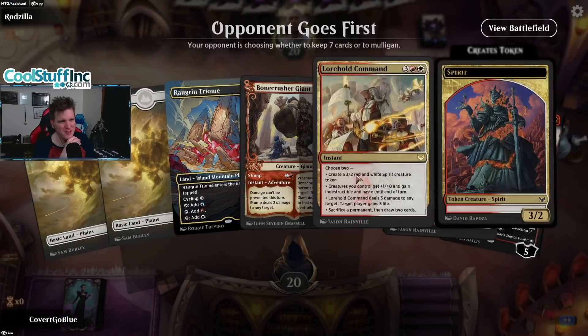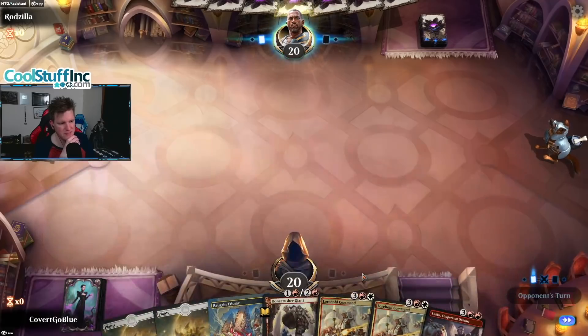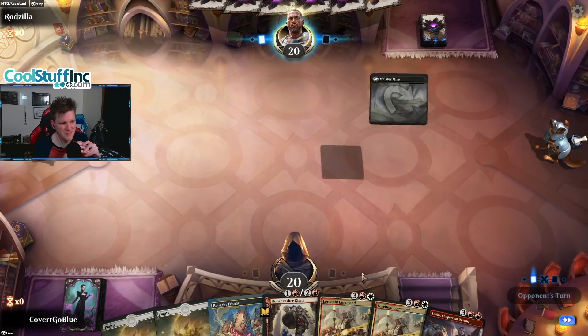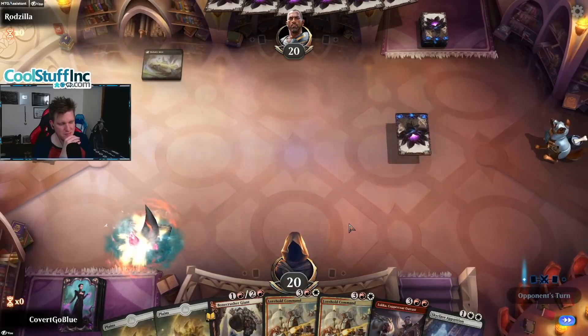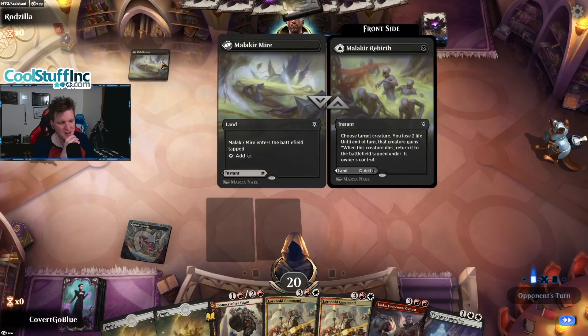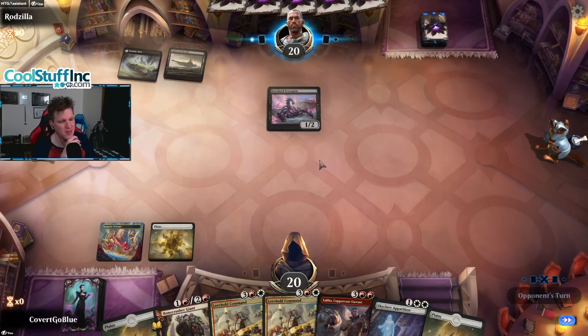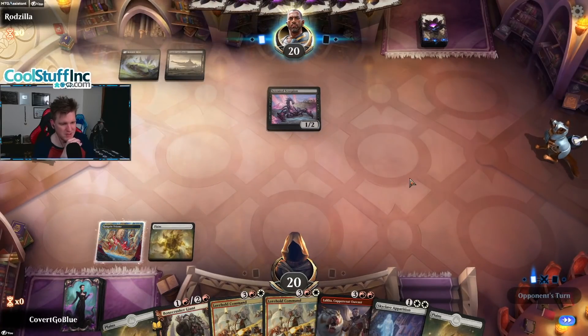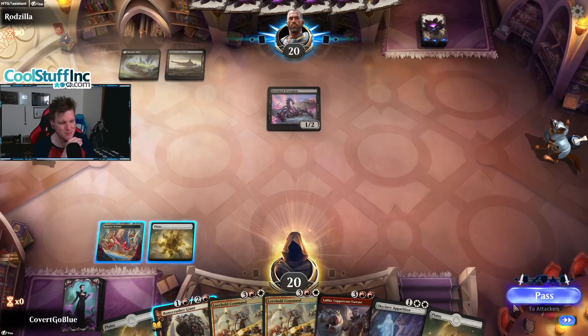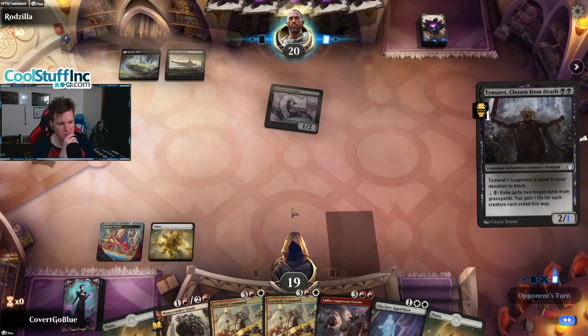That's a lot of fives — I'm nervous but I'm on the draw, so hopefully we'll hit some land drops and get there. They're good fives, you can't be too mad. Malak or Rebirth? Something that wants its creatures to die and come back. Mono Black is on the rise this evening — not sure what's up with that. Will we use the Bone Crusher? Let's see what our opponent does. I'm going to be very reactive here — we want to see everything they have before committing our removal spell. Skyclave Apparition exiling the Scorpion might just be better.